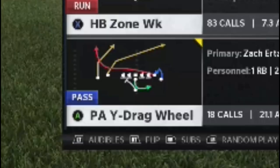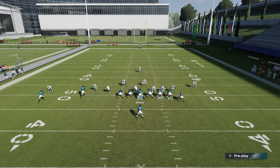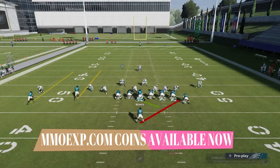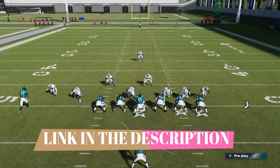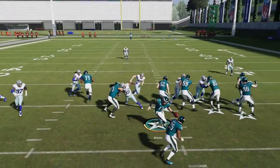I also have one pass play — the PA Wide Drag Wheel. As far as the run plays go, you might have already seen these in a gameplay video I made a couple days ago about how to run the ball. It's really simple as far as the setup goes: if it's a cover three, it's best to run the stretch. This looks like it could be a cover three or cover four — I'm not entirely sure since I went random defense. If you motion this guy out and he drops back into cover three, otherwise it might be man.